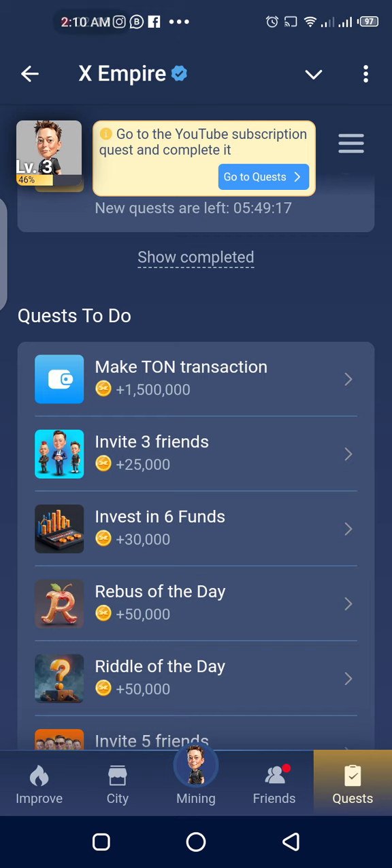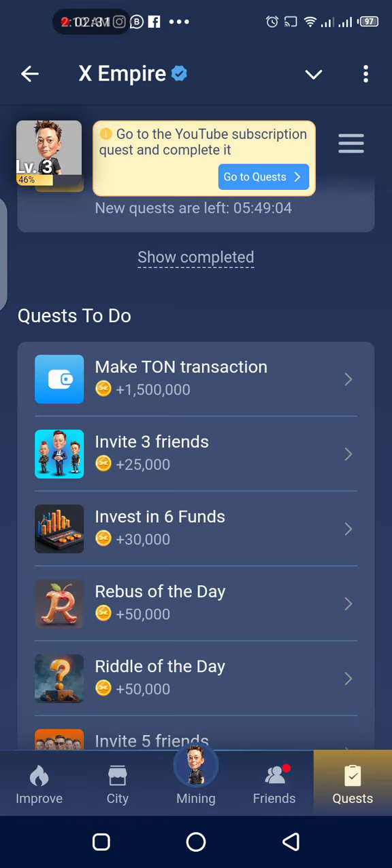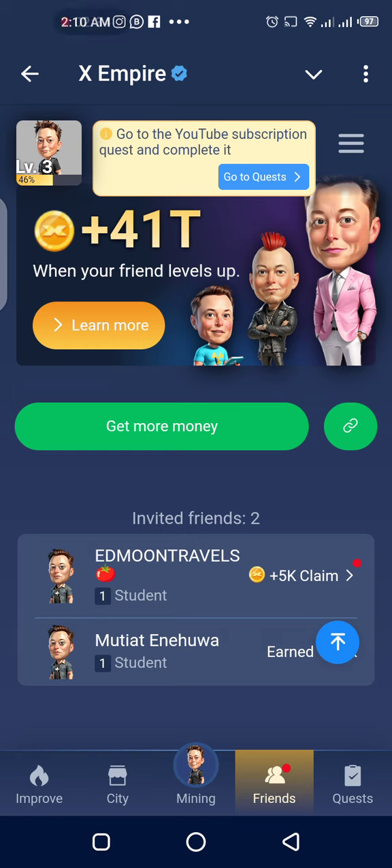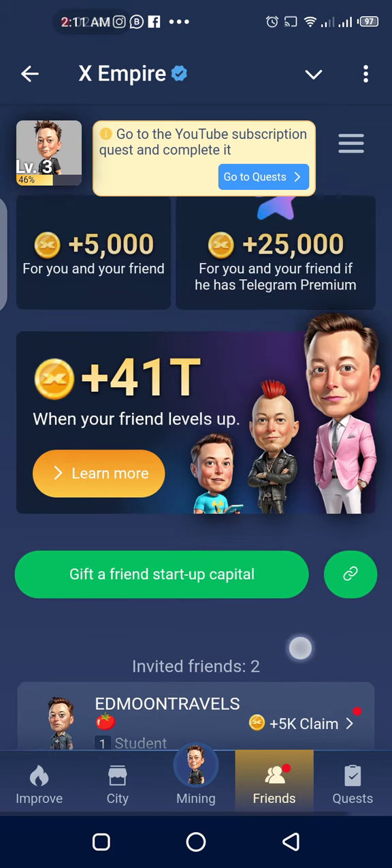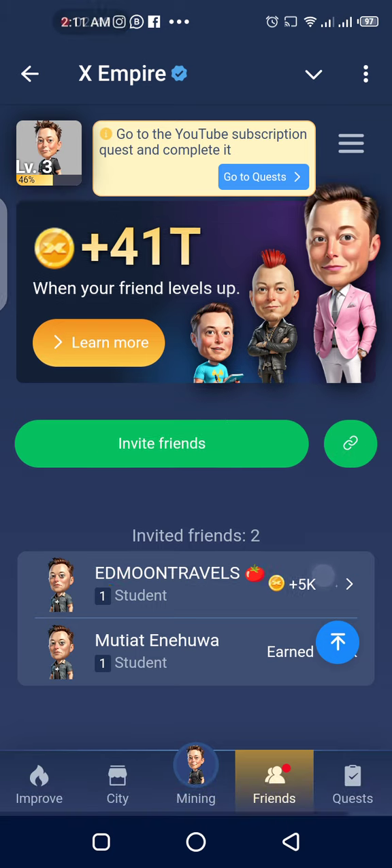I'm going to make a Ton transaction later. I want to invite three friends — I think I already have two friends. Let me tap on Friends. You can see I have two friends, so I'm going to copy the link. Copy to Kleebot. I've done that. You can actually claim your coins from referring somebody, just like I did right there.